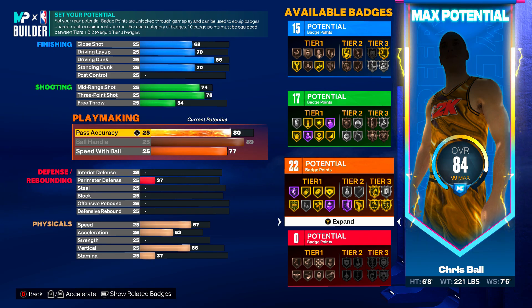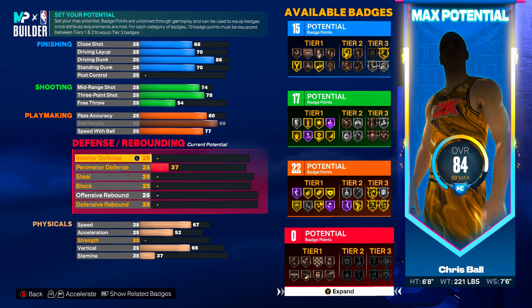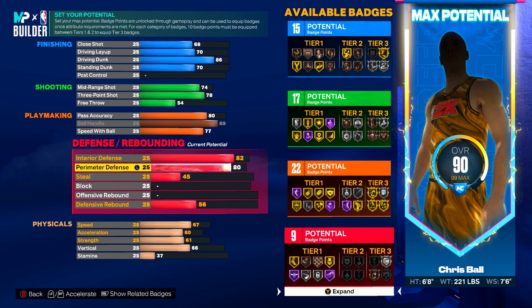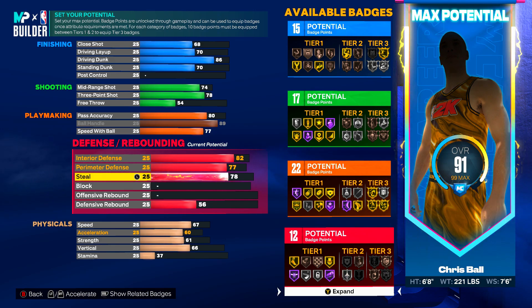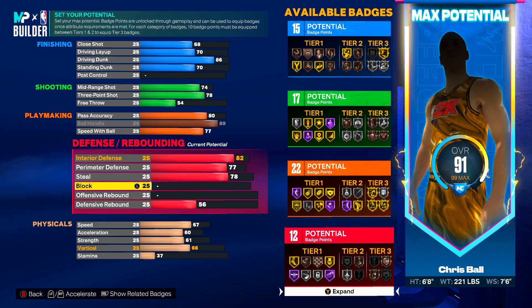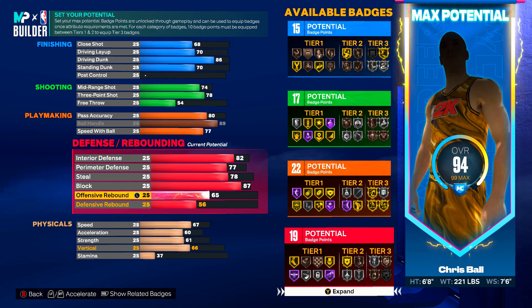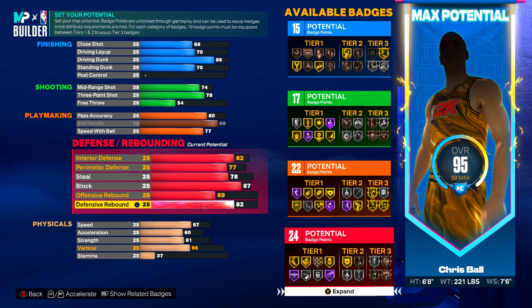Moving on to the last badge category — defensive and rebounding — where you're going to end up getting the most badges of any category. Your Interior Defense is going to be an 82, Perimeter Defense a 77. This isn't the most comp build, but nobody has this build name in 2K23 — comment down below if you do. Blocks will be 87, Offensive Rebound 69, and Defensive Rebounding 94.